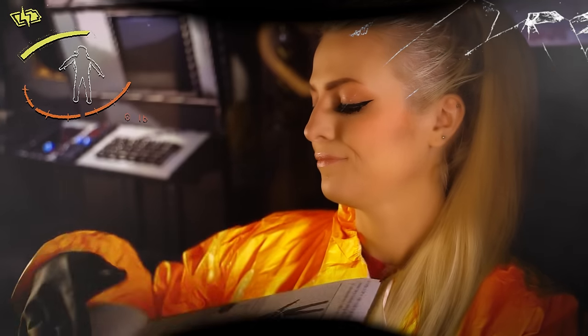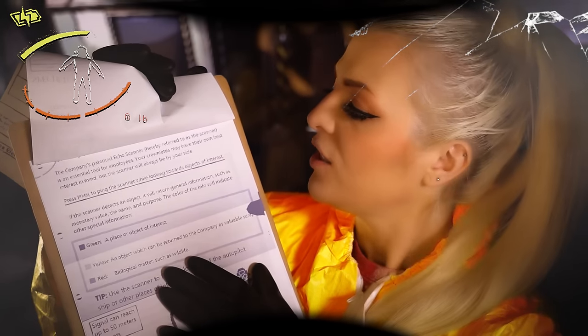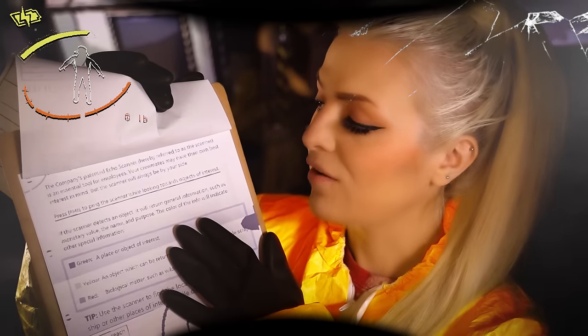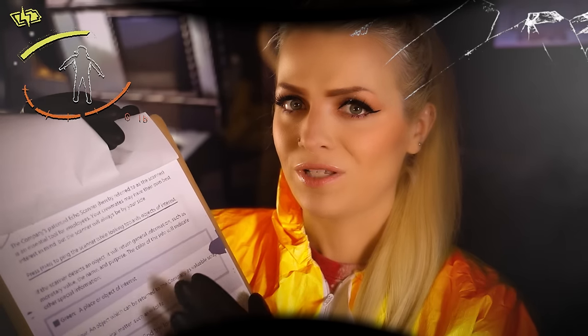This is just the parts list at the beginning. This next page talks all about the company's patented eco-scanner — I'll show you that in a second. Just know that it's an essential tool for all employees on the ships. Your crewmates may have their own best interest in mind, but the scanner will always be on your side. Don't forget that. Whatever we collect on the moons, we sell back to the company for money. People aren't always looking out for each other, so just be prepared for anything.